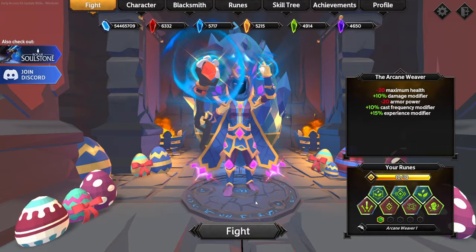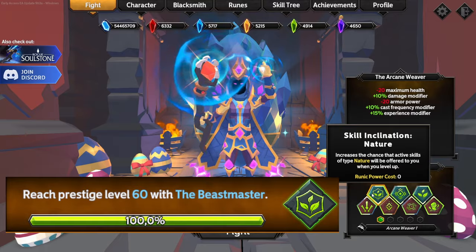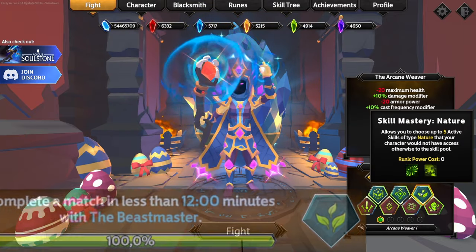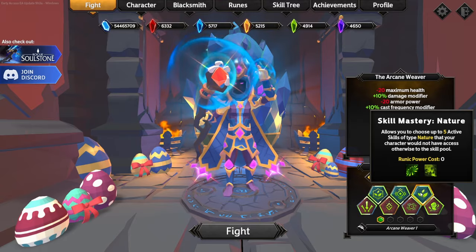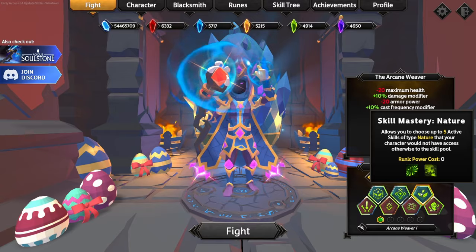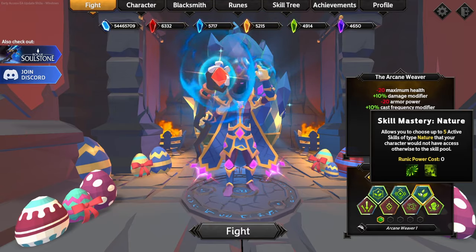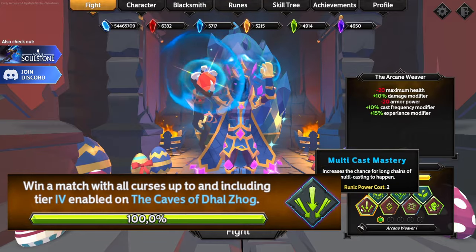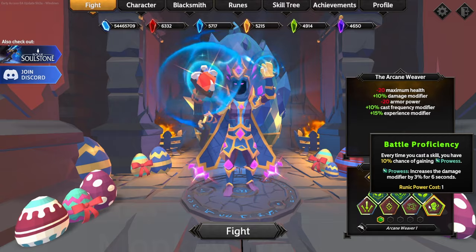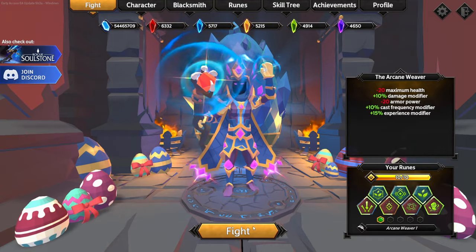We are running a singular focus build. The runes we are running are skill inclination nature, unconventional start, skill mastery nature with contagion and pesticide burst. Contagion is found with the death knight; pesticide burst is discovered through the hound master's second weapon. We've also got multi-cost mastery, singular focus, elemental flow, and battle proficiency for the prowess, which gives us increased damage modifiers for a certain period of time.